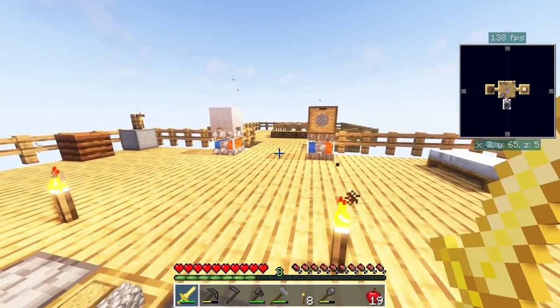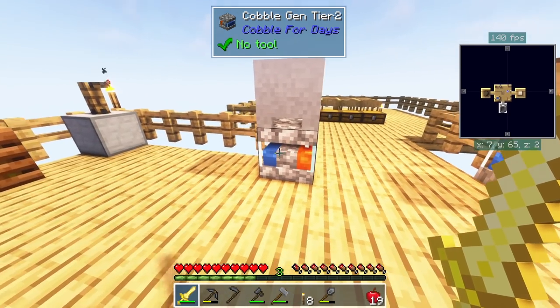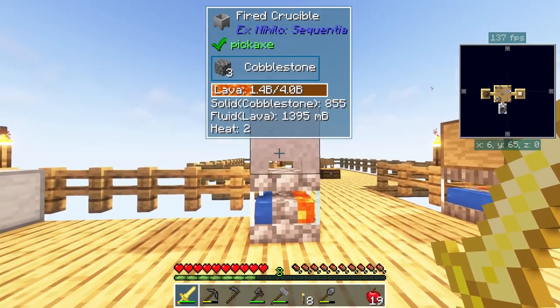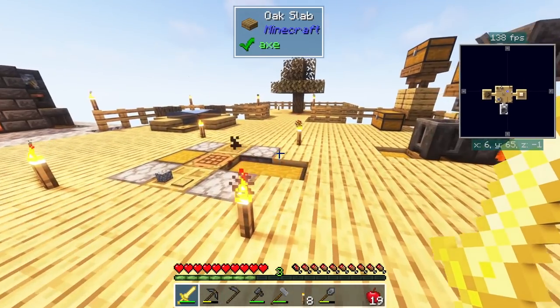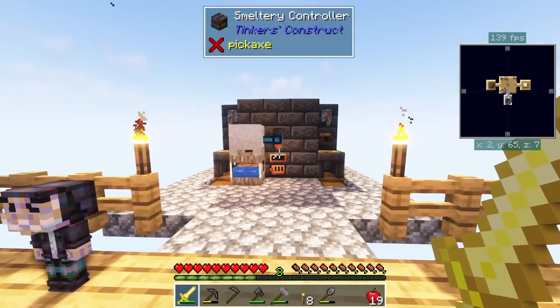I went ahead and made another cobblestone generator — I have this tier two here. It's what I should have put there, but I will make more of these. I just needed one to make me lava non-stop, so I'm gonna have this one just making lava non-stop, as opposed to this one, which is also making lava but that one's for the smelter.